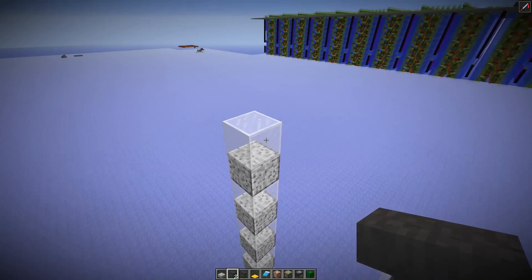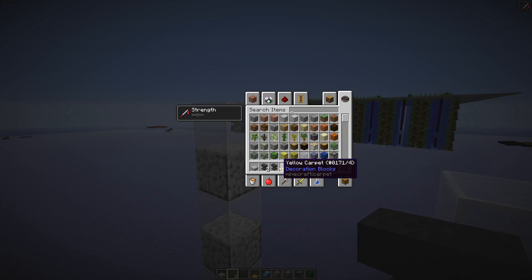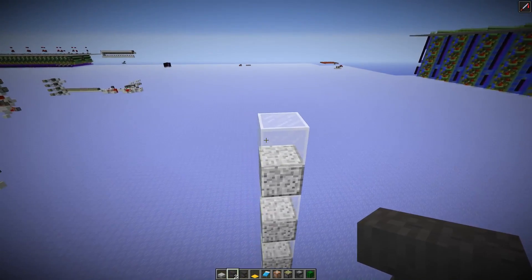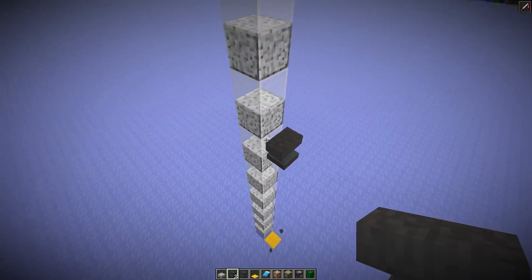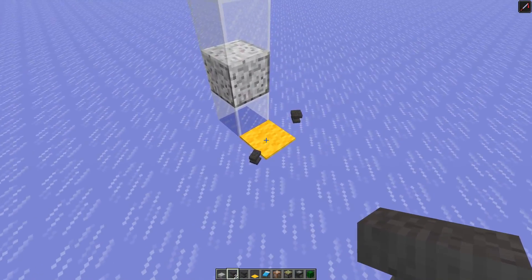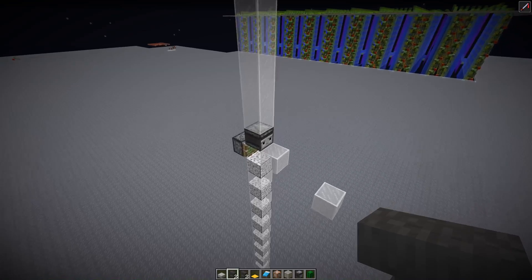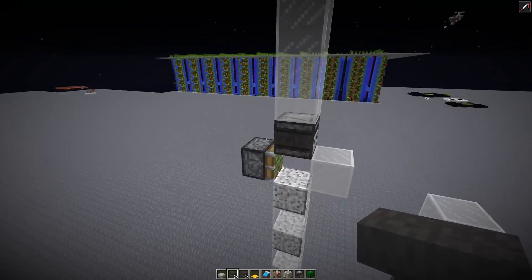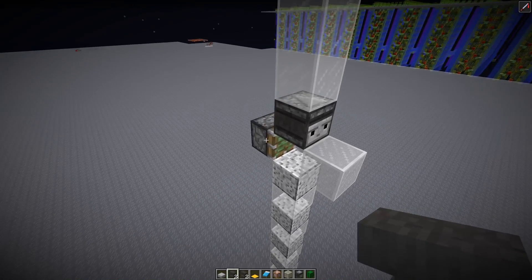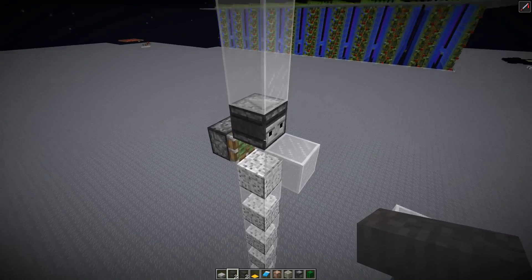Then at least we should figure out a contraption to get the very damaged anvil directly from the anvil. In order to do that, we would need to let it drop down, land, be converted into block form, and let it drop down again — then collect it with the carpet method. So all we need is basically an observer and a sticky piston there. Anvil falls down, observer detects that, sticky piston pulls in the block, anvil falls down again, observer detects that, sticky piston pushes the block out.